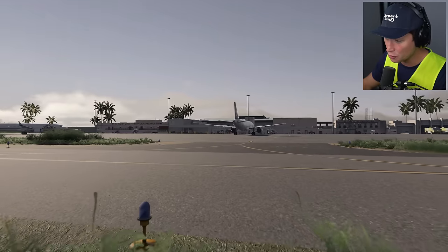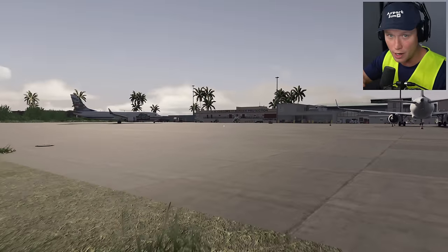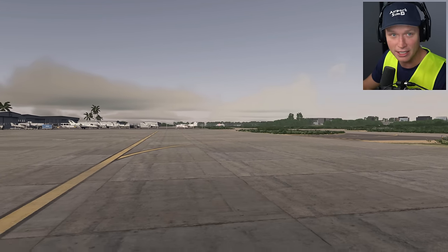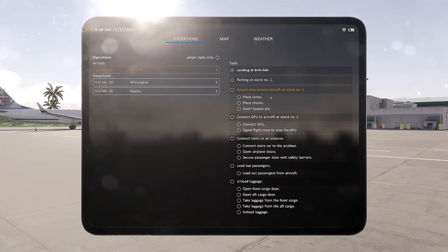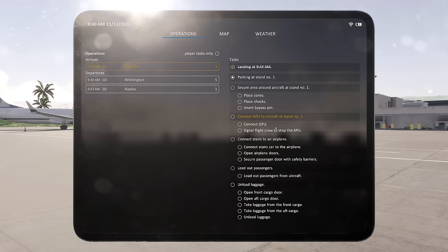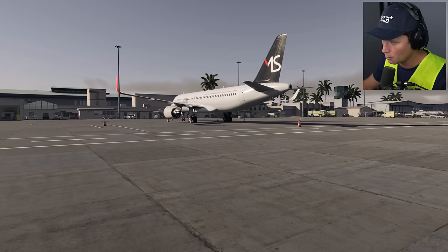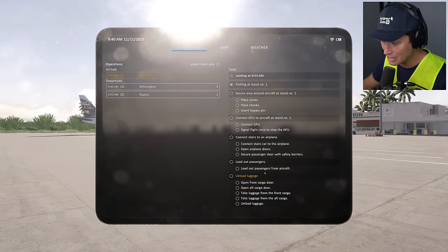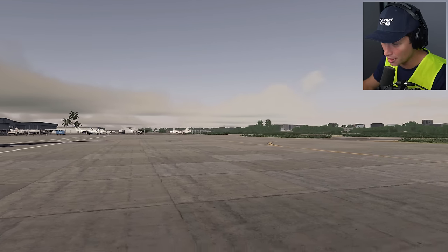Honestly this game is really intense. I swear I spend double the amount of time in the tutorials that I do actually recording the footage, but it's kind of fun because I'm really learning and getting to know the ins and outs of how airports work. So today this is going to be our to-do list: securing the plane, placing the cones, chocks, things like that. We're going to connect the GPU, which we did in the last one, then connect some stairs and deboard the passengers. We're here at Key West, a very small airport, so they're just going to walk on the tarmac into the terminal, and last but not least we are going to unload the luggage, which I've been looking forward to since we started playing this game.